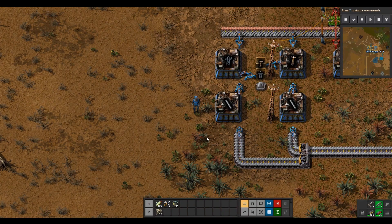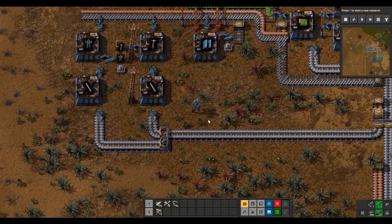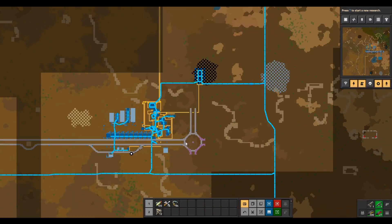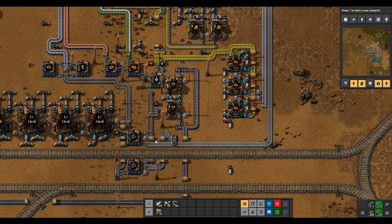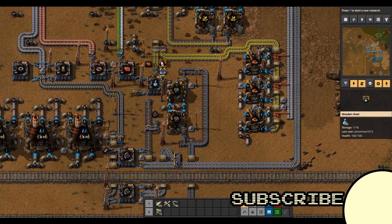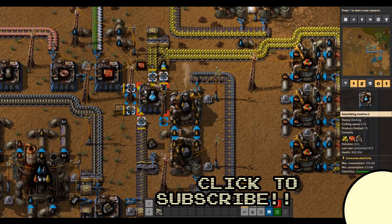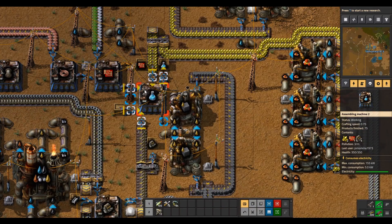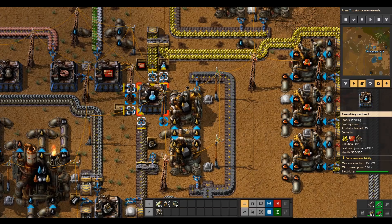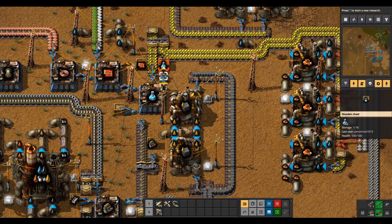Hey everybody, welcome back to Factorio full release — first series of the full release on this channel. I'm Joe Mama, your host. We were down at the oil refinery last time, putting together a little bit of blue science. We're trying to get some blue science up and running — still trickling away — and I'm aiming at a particular science research item, just want to get a bit going and create some science for us to work with.